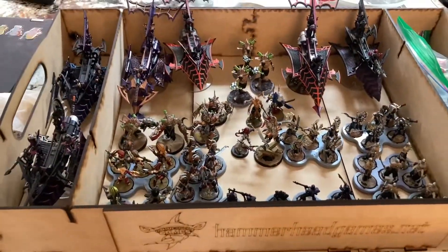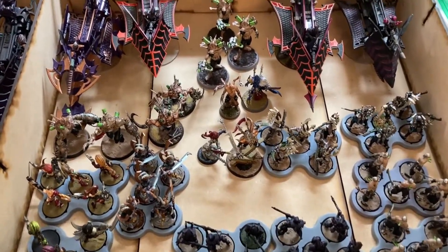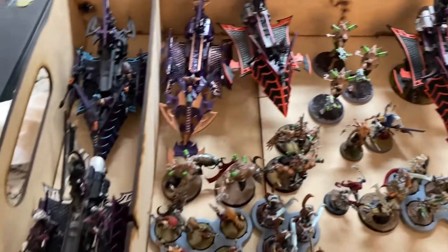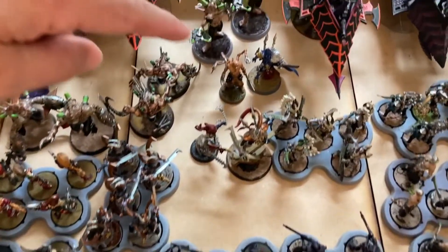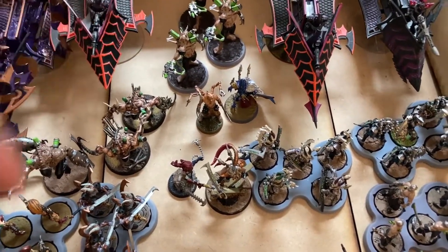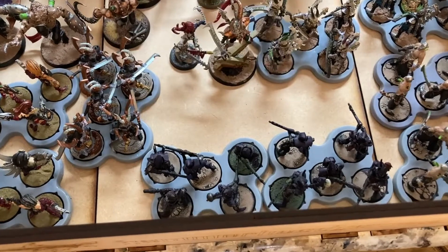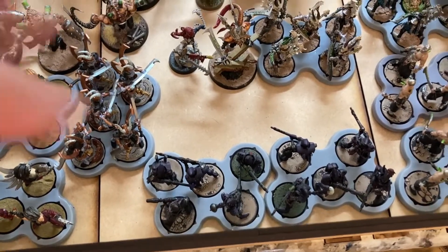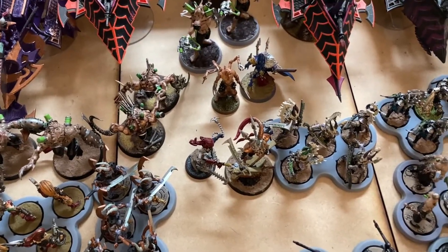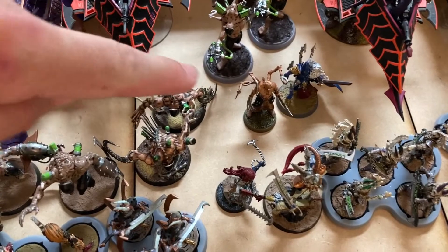Here are the Drukhari. I've been having fun with this list - it's mostly the competitive Coven list with a few changes. I have four Raiders, two Ravagers with triple Disintegrator Cannons, and the Archon who is now Obsidian Rose with Ancient Evil, a Husk Blade and Blast Pistol. There are two squads of Kabalite Warriors each with a Blaster, and two squads of Incubi. Obsidian Rose gives re-roll wounds once per unit and six extra inches of range.